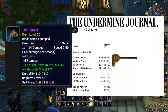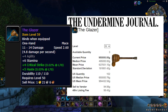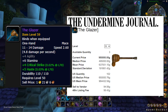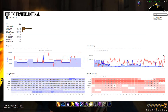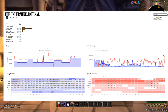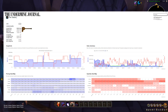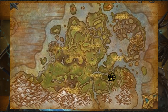Welcome back to another gold making video. In this one I'm going to be showing you a 1 million gold transmog farm for the Glazer. The Glazer is a transmog item that is super rare and sells anywhere from 900k to 1.2 million gold on the auction house. It's a really cool looking transmog — like a boot hammer looking thing — and a lot of people really like it.